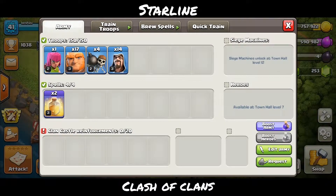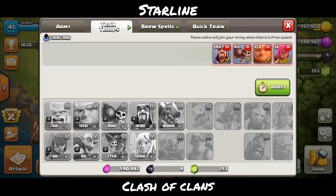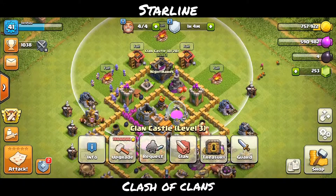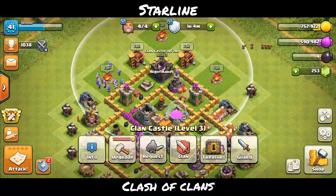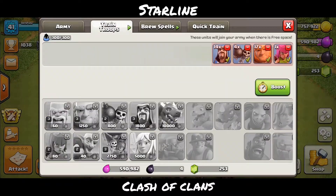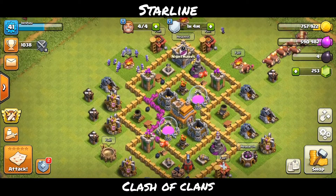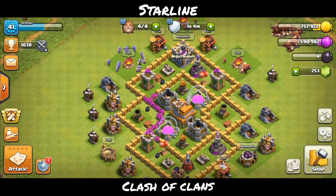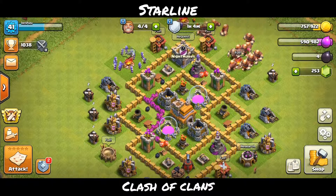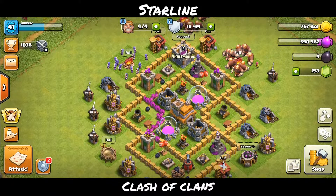We're gonna attack using the army which we used in Town Hall 6. We're also gonna upgrade the clan castle using gold, and if we're lucky we'll get enough gold to upgrade it, which will also unlock the spell storage. Let's attack a few times, gather some loot, and update a few things. This is not a base I'm rushing — this is a base I'm actually maxing out, upgrading all the stuff before moving to a higher Town Hall.